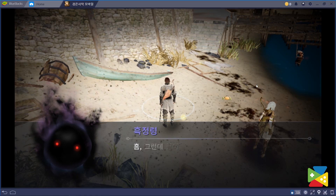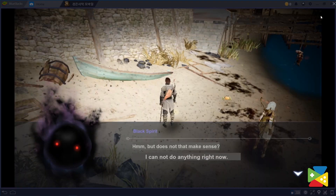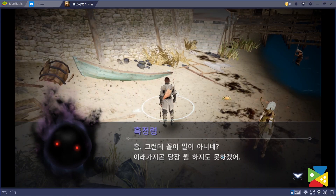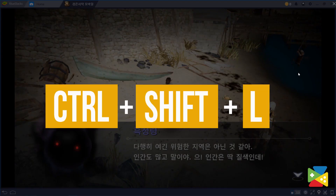You may be playing a game in Chinese, Spanish, Korean, etc. BlueStacks will complete the translation in any case automatically. To start translating, you need to use the following shortcut: Ctrl-Shift-L.